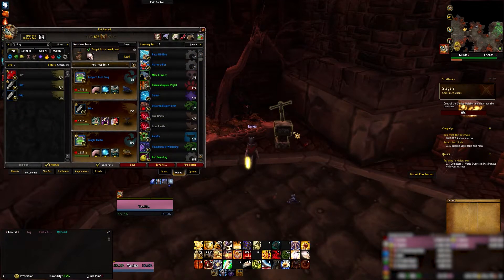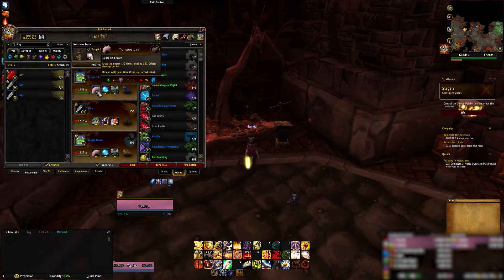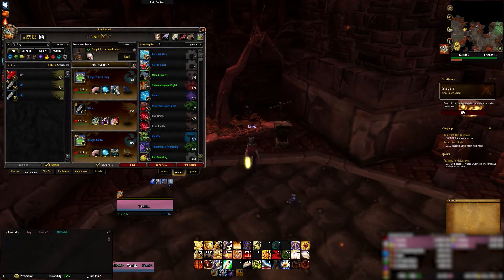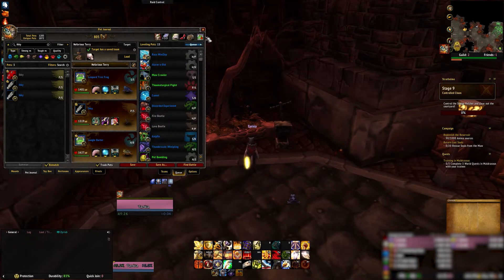Before you encounter the pet battle, you'll want to have some pets available to use. He has two undead pets and a magical pet. I'm going to use a Leopard Tree Frog with Tongue Lash, Cleansing Rain, and Swarm of Flies. Then I have Icky in my second slot and a Jungle Darter in my third slot.